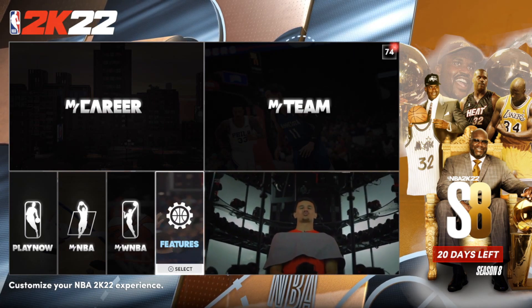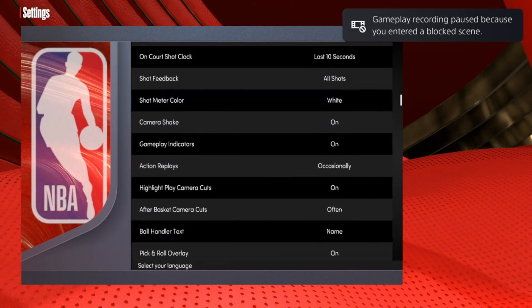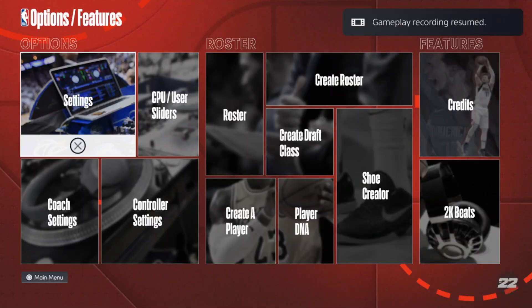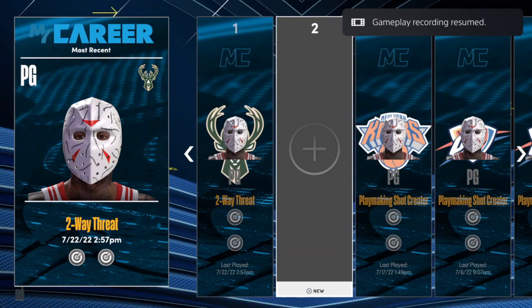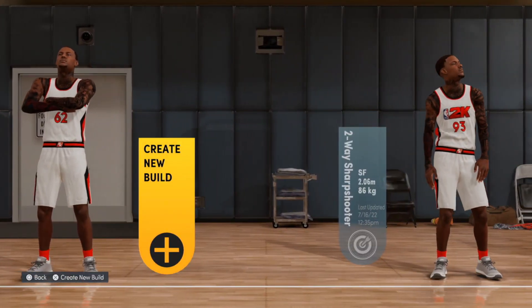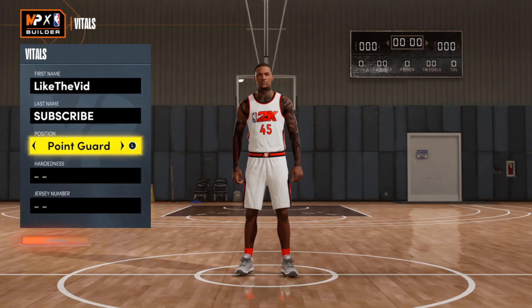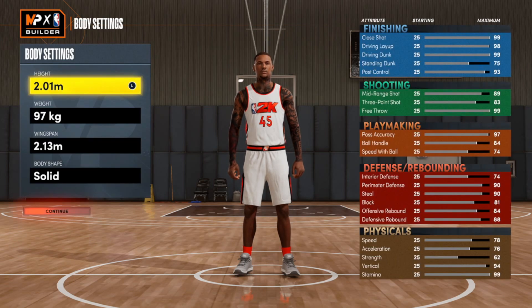First thing you want to do before you even get into the builder: go into Features, then Settings, then Units of Measurement. Go into the metric system. Now go into the builder — you see I got an empty slot. Open up that empty slot, get to the small forward position, and we're already in the metric system.